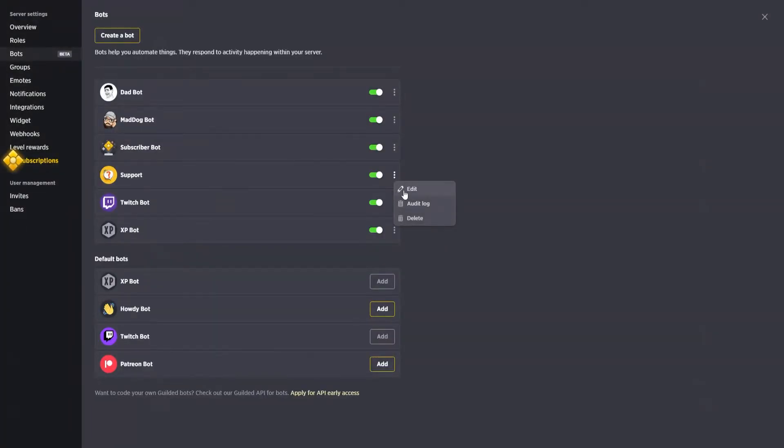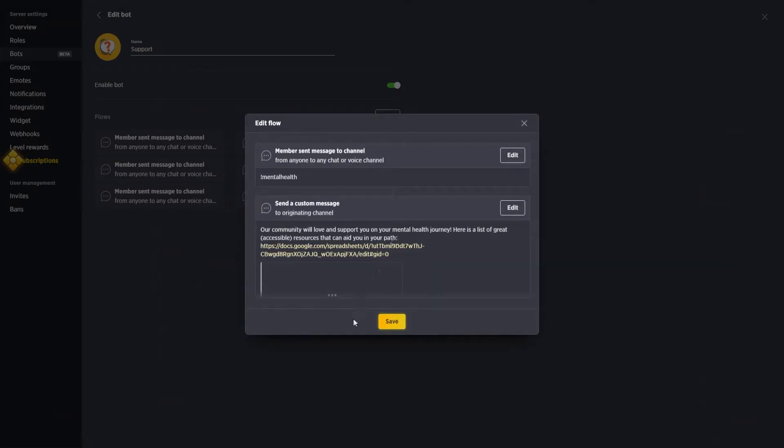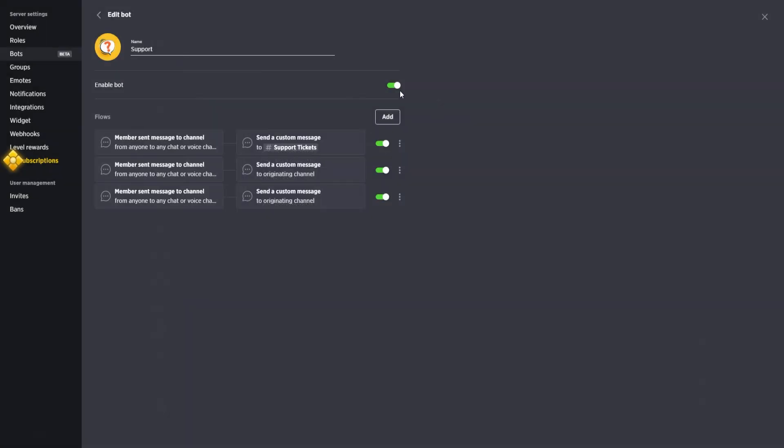The support ticket bot works so that whenever somebody types '!help', it tags my moderators, gives the user, and gives the request. I also added a mental health command — if I see a user post something borderline, I can type that command and it responds with a resource list of mental health communities available to assist them. This is something near and dear to my heart that I felt would help the community.